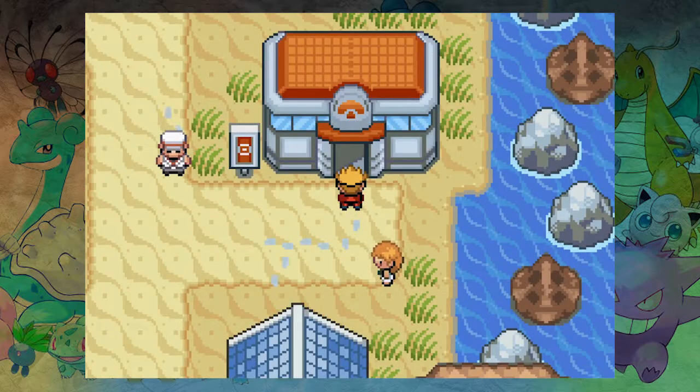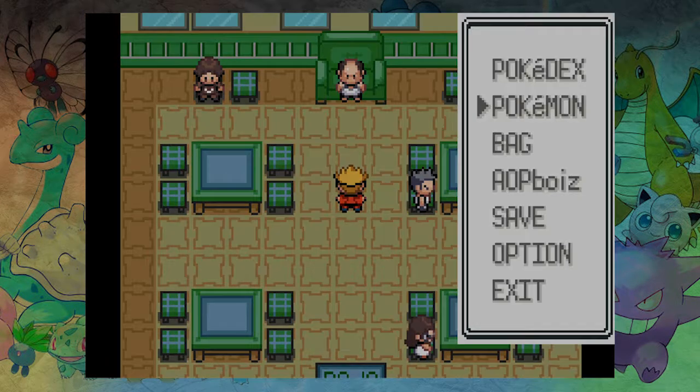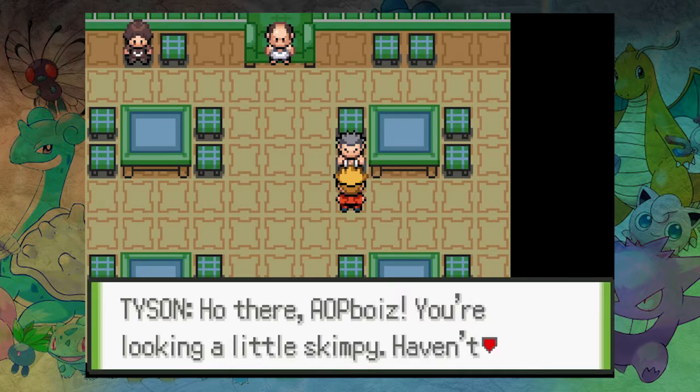I've used enough Tyranitars to know that it doesn't take Fighting moves well. Nicole says: 'I still need to get stronger, don't you think? I'll work hard and we'll battle again!' Alright, let's go fight that other trainer. I'm slightly worried about our super low health. No idea who this is — isn't he the cowboy guy? No, he has a Houndoom. Tyson — oh, Tyson! He was the fighting guy, he was Gym 8. I swear it was me who voiced him but I can't remember the voice.